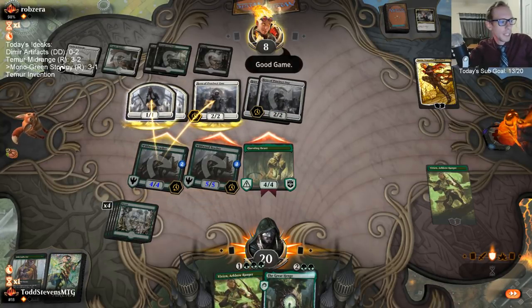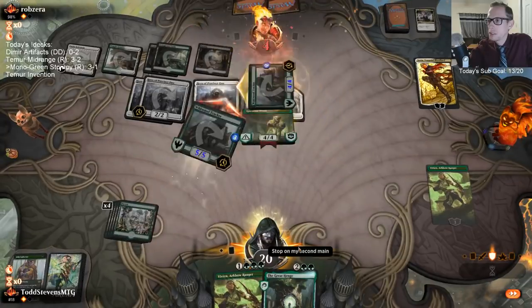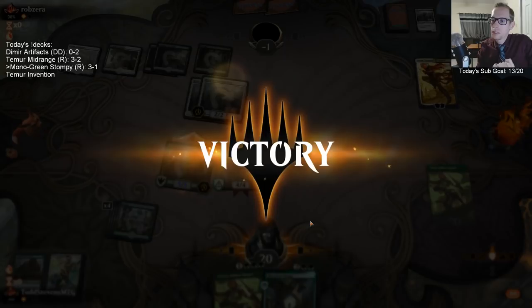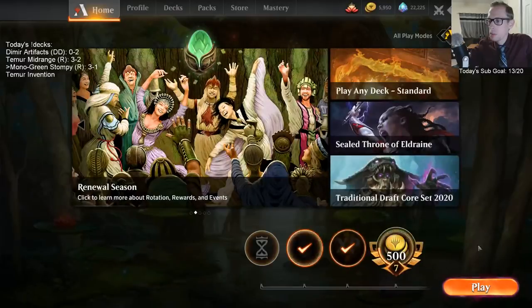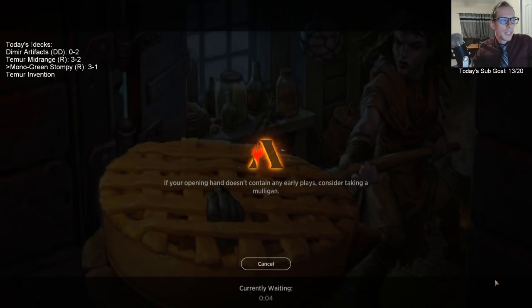Our Questing Beast and Vivian deck doing its thing. These Wildwood Trackers looked pretty strong for a one-drop. Whenever you get Vivian Arkbow Ranger working for you, it looks pretty strong. So we've rebounded after the really bad luck that first match with our opponent having great luck. We've rebounded to win our next three matches. Our Dimir deck wasn't so good — I think we need to change a lot to it. We had a really good long discussion about ways to make that deck better.